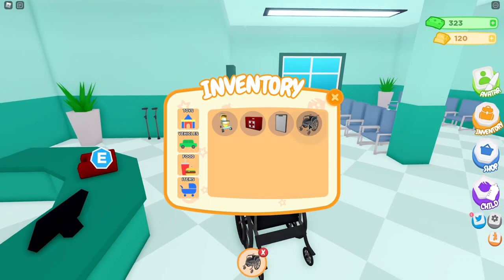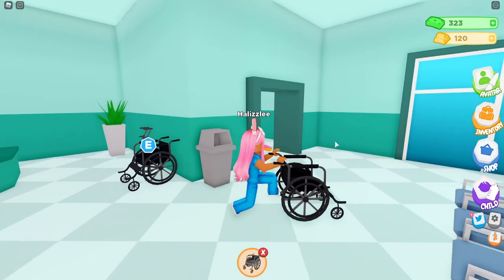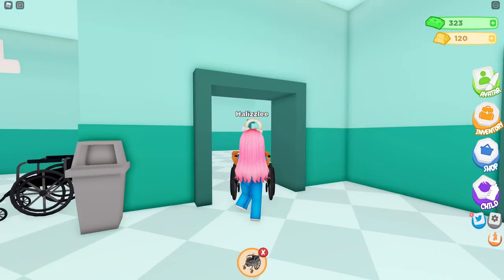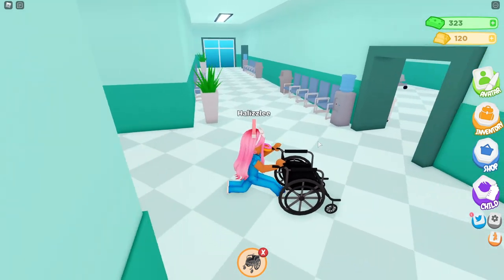So let me get to the wheelchair. Oh my gosh, wait — I can push somebody in it! Oh my gosh, okay, that's awesome. That's really cool. Okay, so I want to check out the new ambulance. We've seen some of the new items in the hospital as well as the outfit. I really like the outfit. It's really cool.